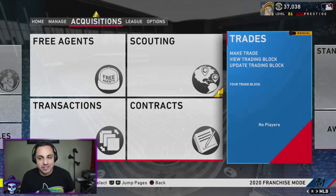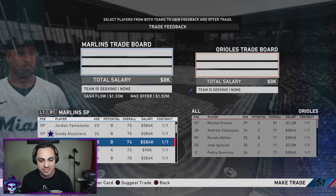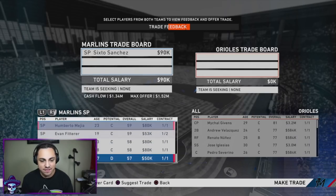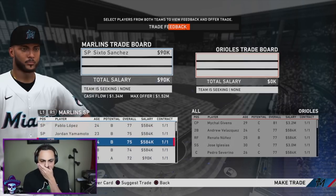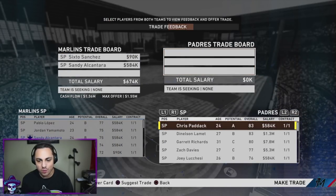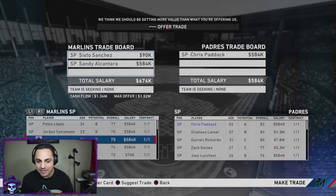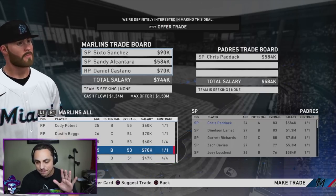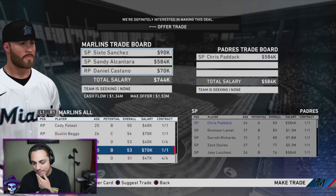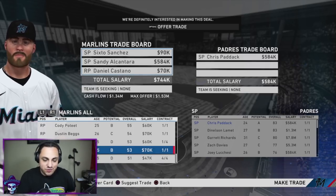Let's try to get two or three bullpen arms and maybe one or two starters — that's like six moves in five minutes, and it normally takes me over a minute or two just to think about what trades I want to make. I'm going to trade away six, and probably Alcantara, and try to find a starter right away. Bring back Chris Paddock — that might just be the first move right off the bat. Keep it short, keep it simple.